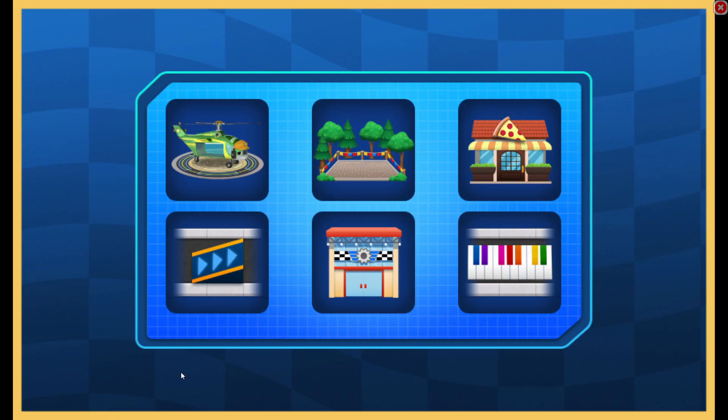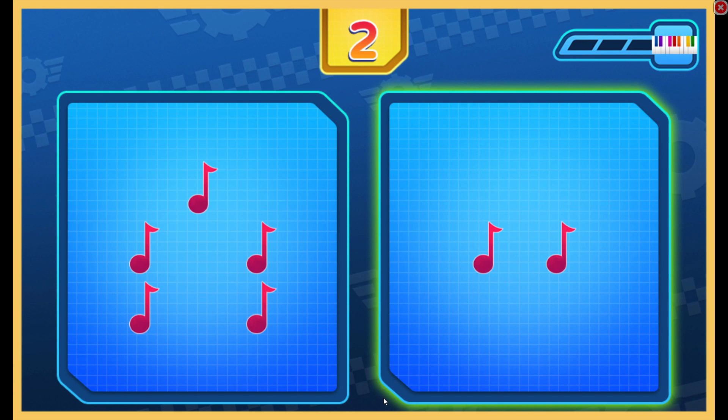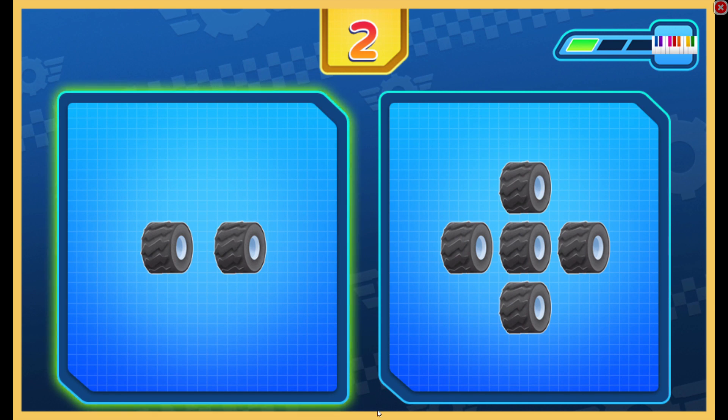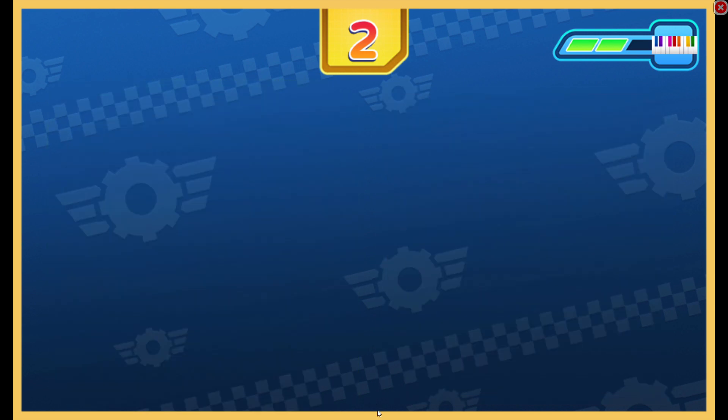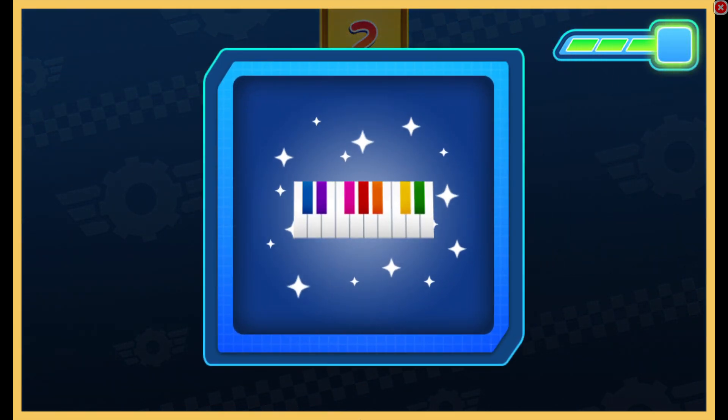Tap to pick something new to earn. Piano! Get ready! Tap the group that has two music notes. That's right! Two music notes. We solved another! Get ready! Tap the group that has two tires. That's right! Two tires. One more to solve! Get ready! Tap the group that has two music notes. That's right! Two music notes. This will look great in Axle City!